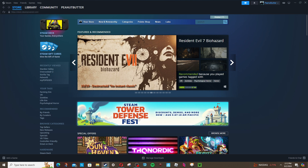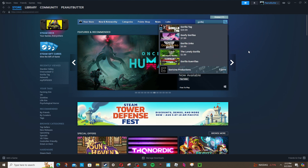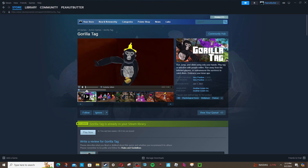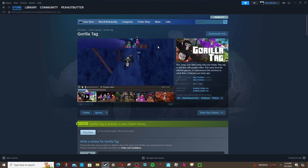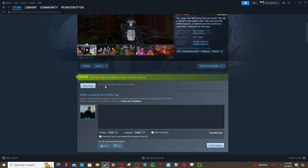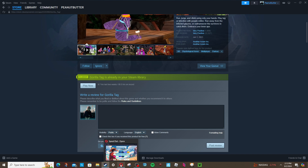The first thing you're gonna want to do is log in or sign up for Steam, make sure it's downloaded, and look up Gorilla Tag in the search bar. As you can see, it does cost 20 bucks. When you buy it, you get 5,000 shiny rocks and access to all the mods. In my opinion it's worth it, but do the research yourself and go from there.